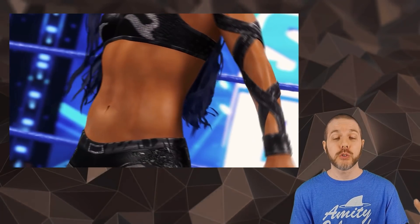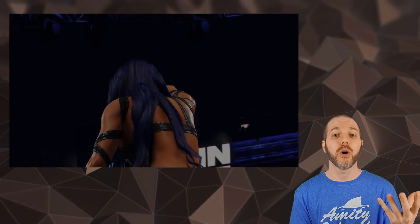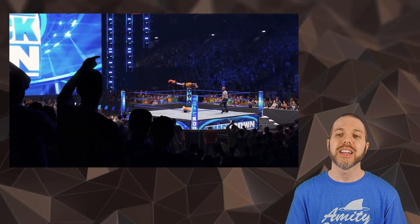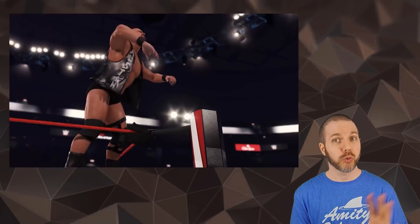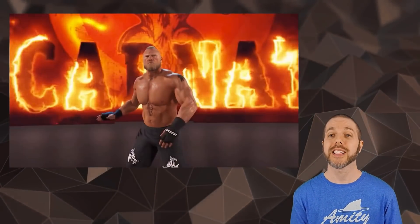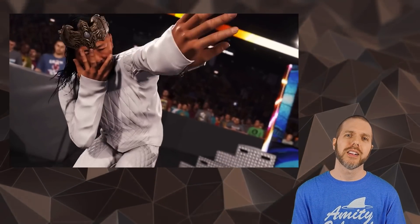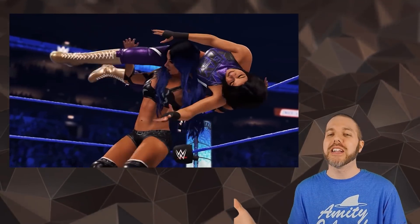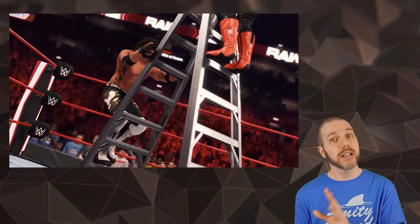The second trailer is the typical 2K trailer — they've got a song going in the background and slow-motion shots of things happening. At this point my thought was, oh man, these are all the same animations we've seen year after year in these games, and this does not look any different. Granted, the models look way better than 2K20, especially the faces — Brock looks amazing, they fixed the Goldberg face, the Rock's face looks way better. The lighting is phenomenal, but it's not gameplay.